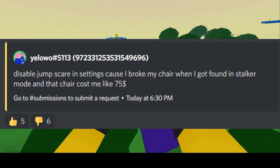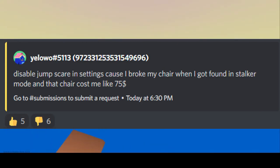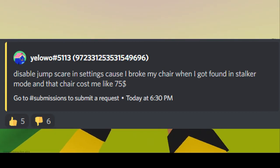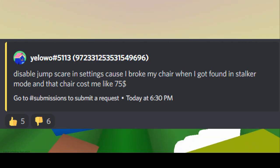Our last suggestion comes from Yilowo, and his suggestion is disable jumpscare in settings, because I broke my chair when I got found in stalker mode — and that chair cost me like $75.